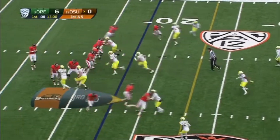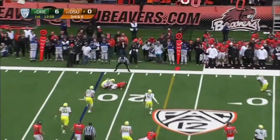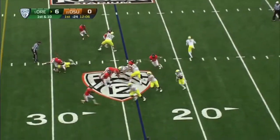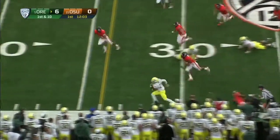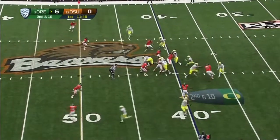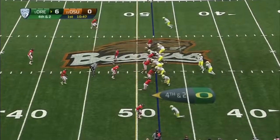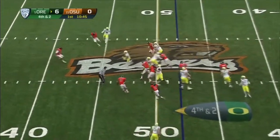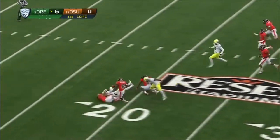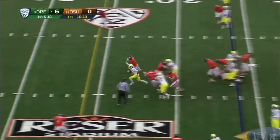Stormwood stays in on third. Mannion throws the underneath ball but Oregon does not allow it. Oregon's first down — it's a run to Barner and Barner does not get put out. Handoff to Barner inside, he's approaching fourth and two. Barner finds a huge hole. Now to Anthony Thomas.